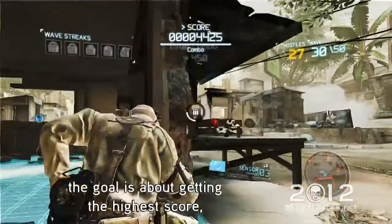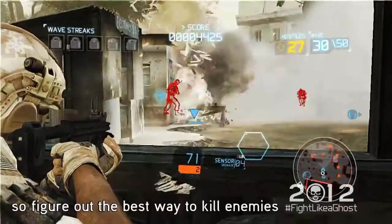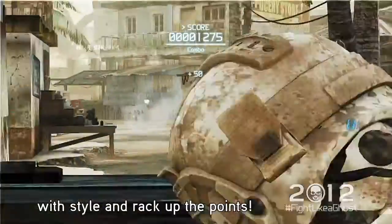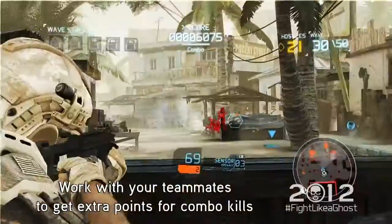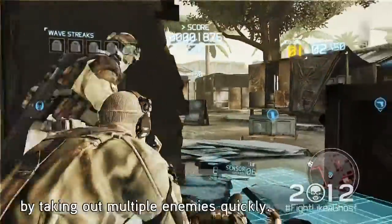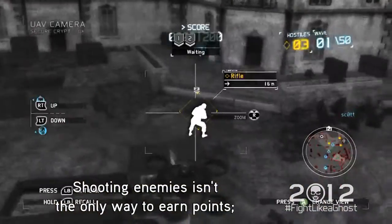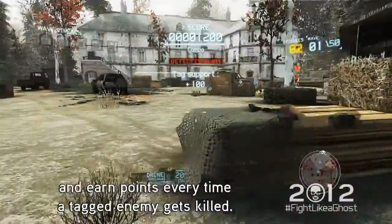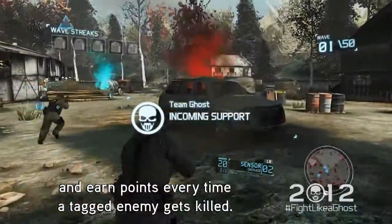In Guerilla Mode, the goal is about getting the highest score, so figure out the best way to kill enemies with style and rack up the points. Work with your teammates to get extra points for combo kills by taking out multiple enemies quickly. Shooting enemies isn't the only way to earn points — use the UAV to tag enemies for your friends and earn points every time a tagged enemy gets killed.